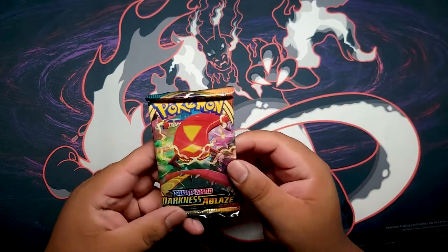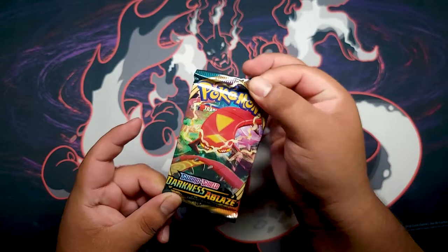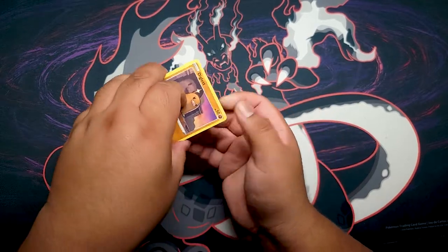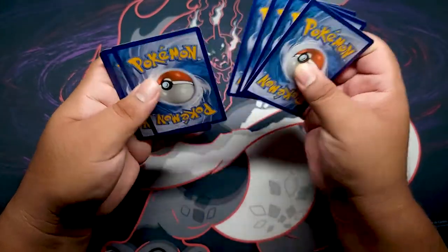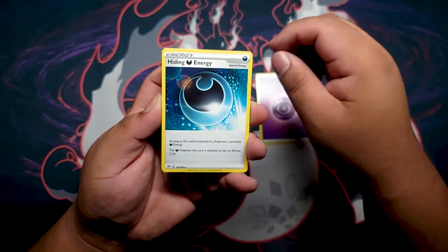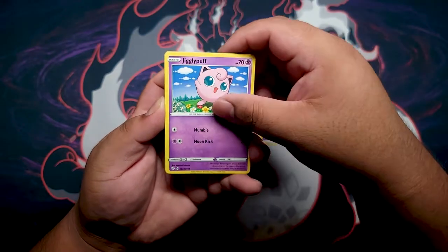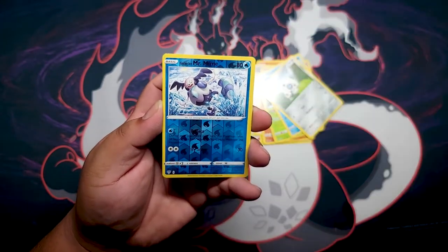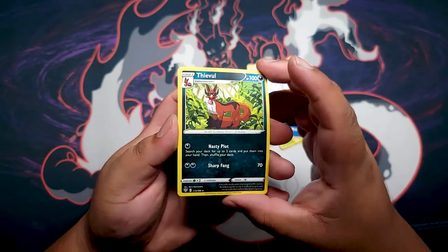For the last pack, our good old pal Darkness Ablaze. Can we get lucky and get one Charizard VMax out of one pack? That is the real question. Code cards — I'm gonna say fire. Nope, Psychic Energy. Got Hiding Energy, Fletchinder, Pokémon Breeder's Nurturing, Diglett, Jigglypuff, Rowlet, Kubchu, Arron, Reverse Galarian Mr. Mime again — haunting me now. And for the rare — Thievul, non-holographic.